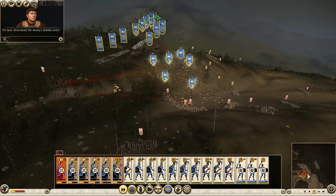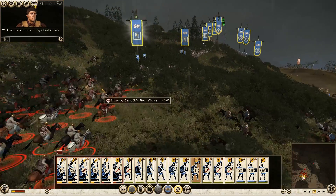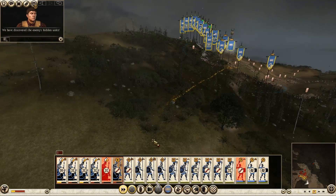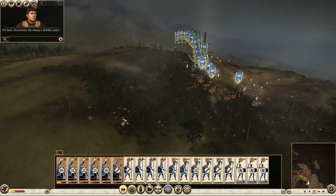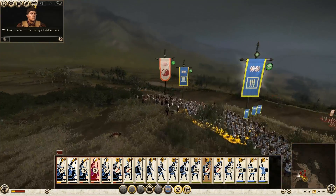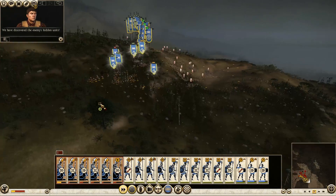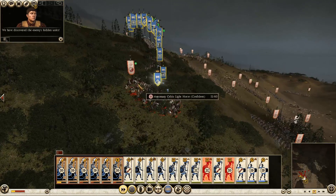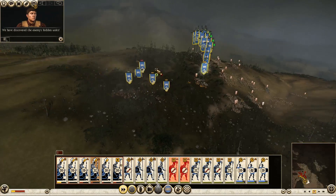Also, there is the mercenary Celtic horseman that they have. Actually, our horseman is looking pretty shabby, especially our general unit. We'll pull them out and that's where we're gonna have to leave them. What have we got? We're being attacked on the side. This is an infantry battle now — my cavalry's out.